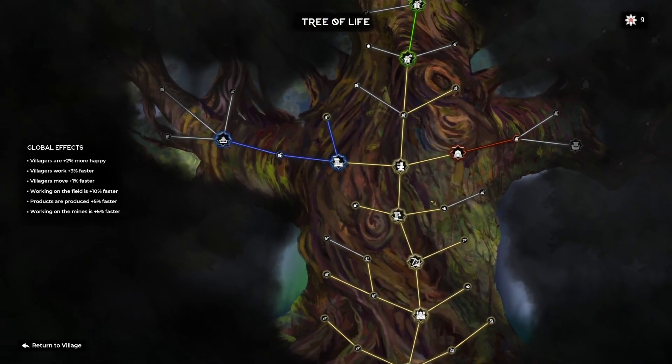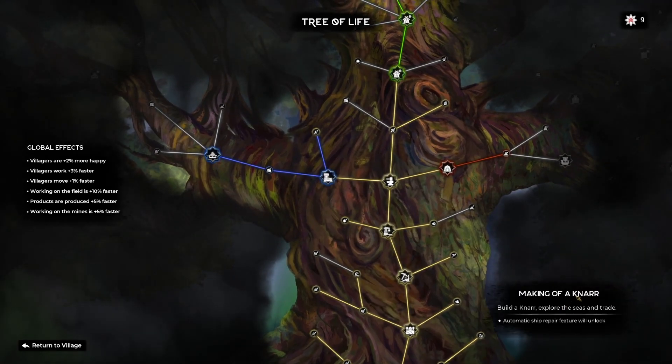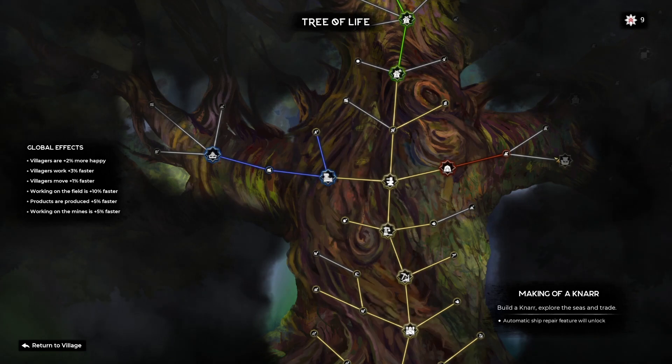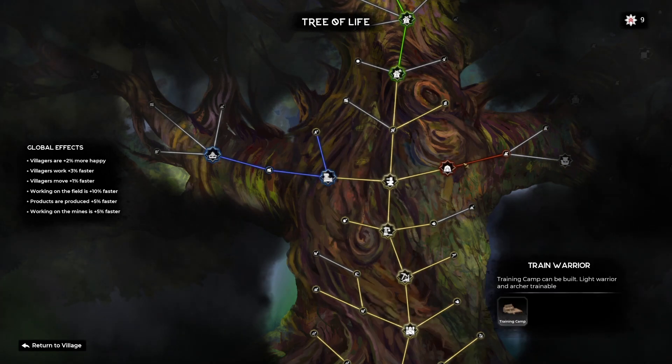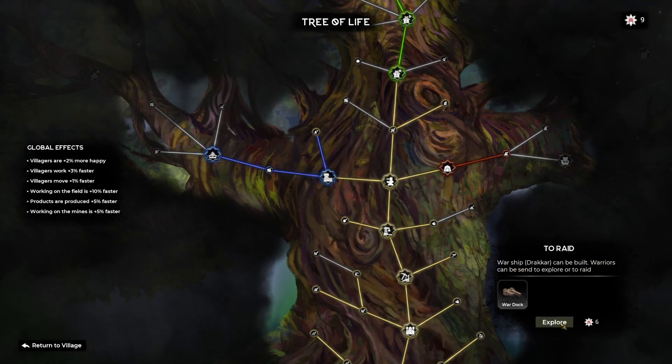The next thing we're going to do is go visit our Tree of Life — we have lots of points. As I said before in the last episode, we got the making of Anar, so we're able to do that. Now I'd like to go ahead and go over to Raid — the warship Drakkar can be built. Let's go ahead and throw that down.